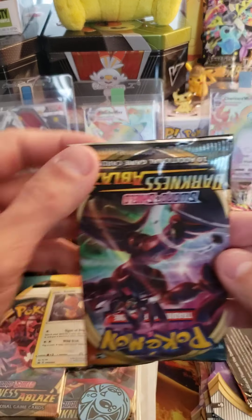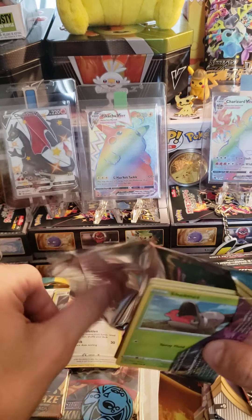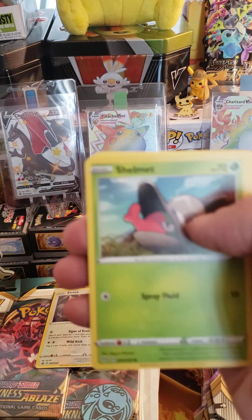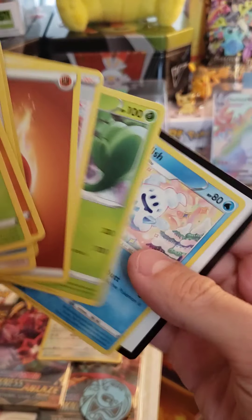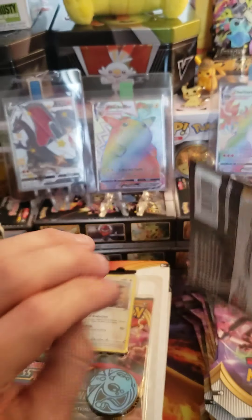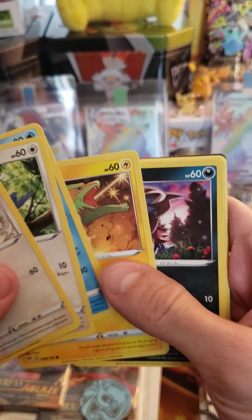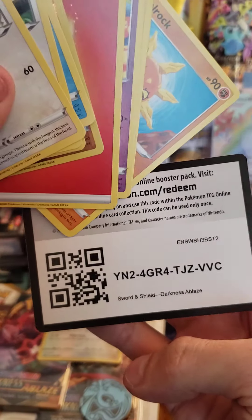Next pack. Also a green code card. Reverse Wishy-Washy and a Liepherd. And there's your code. Let's see if we can get some better luck on this last pack of the first blister. All three are green to start. Reverse Pupitar and a Granbull. And there's the code.